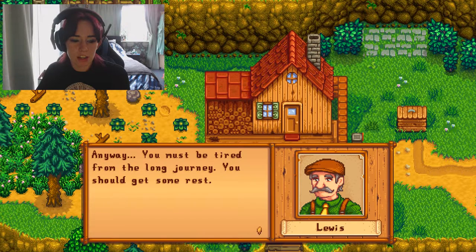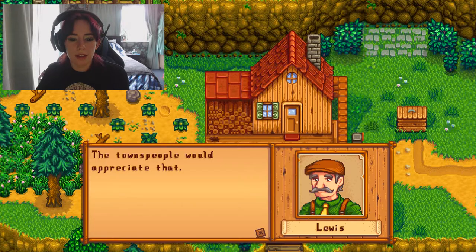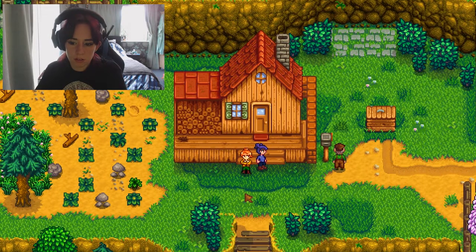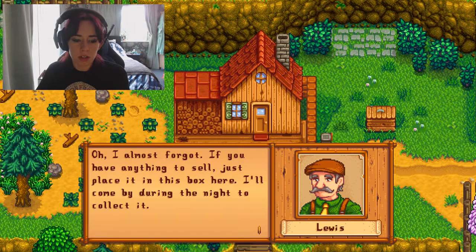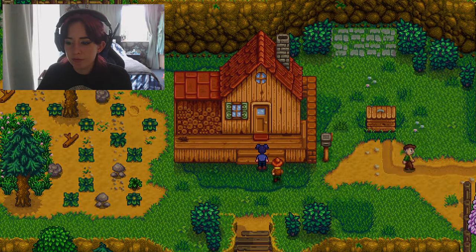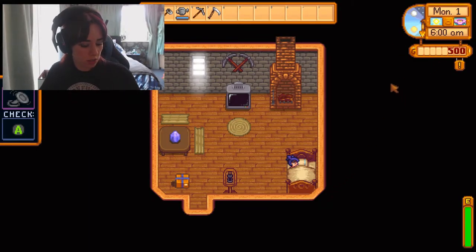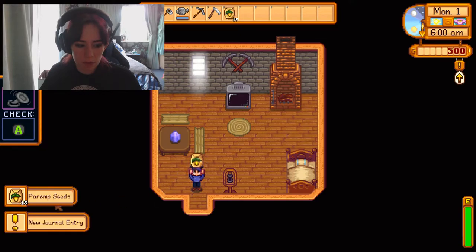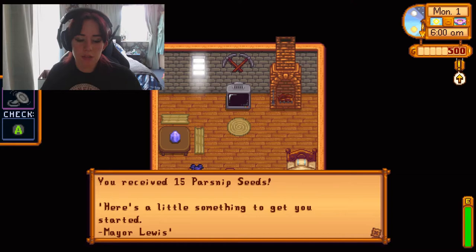Anyway, you must be tired from the long journey. You should get some rest. Tomorrow you ought to explore the town a bit and introduce yourself — the townspeople would appreciate that. Oh, I almost forgot. If you have anything to sell, just place it in this box here. I'll come by during the night to collect it. Well, good luck. Thanks. Got 500 gold. Parsnip seeds. And a new journal entry. You received 15 parsnip seeds. Here's a little something to get you started — Mayor Lewis.